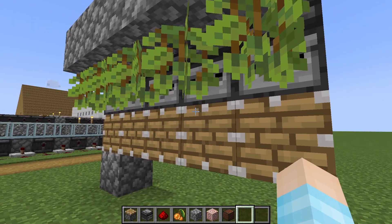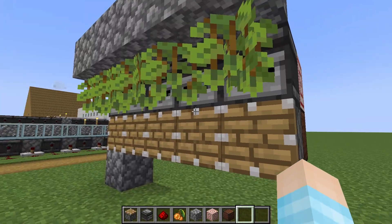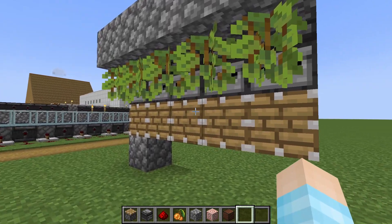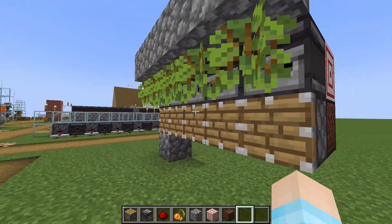Unless you want to put hoppers there and make it more complicated, that's your choice. This farm is automated but kind of slow — the bigger you make it, the faster it'll probably be. So those are two ways of making this farm.